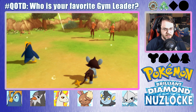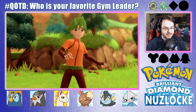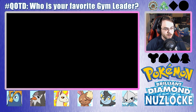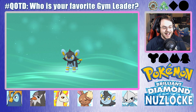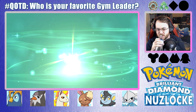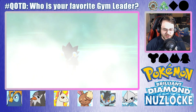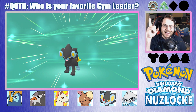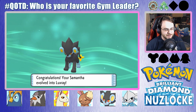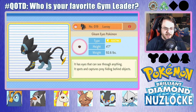Man, these guys were good. Oh my poor heart. Hey, Samantha's evolving! I forgot that Luxio evolves at level 30. So not only did she stay alive, she evolved into a Luxray! Added to the layout — art courtesy of Calico Pikachu. I'm so happy. Its eyes... it has eyes that can see through anything — it spots and captures prey hiding behind objects.